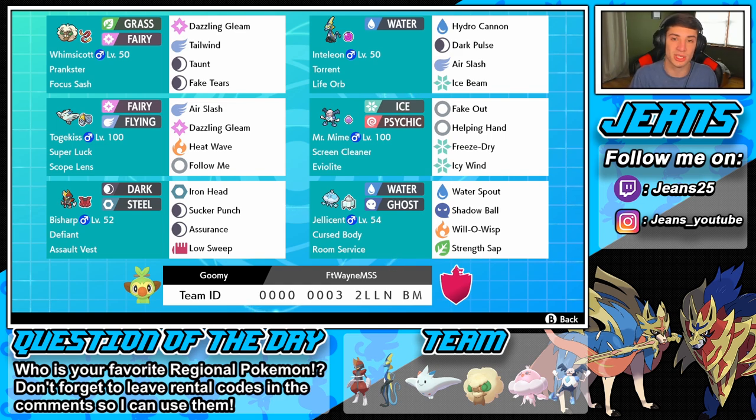Whimsicott has Tailwind, Taunt, Fake Tears, and Dazzling Gleam — normal Whimsicott with Prankster and Focus Sash. Then we have Mr. Mime, who I'm excited to show off today because he's holding the Eviolite — he's not fully evolved this generation since Mr. Rime is ahead of him, so you can give him that Eviolite and get a defensive boost. He also has Screen Cleaner as his ability, which is awesome if they want to set up screens.